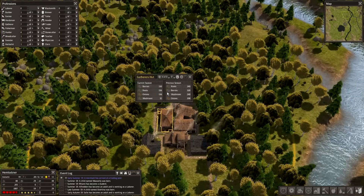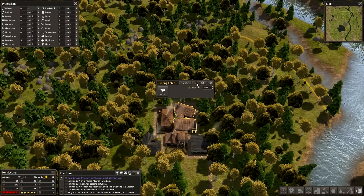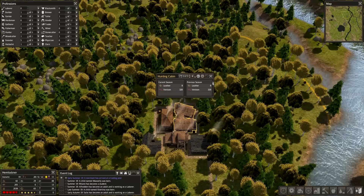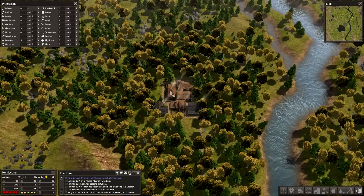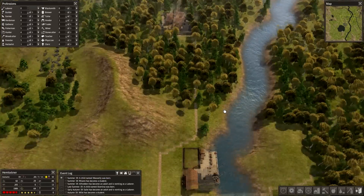As you can see here, it's increased how much food these guys are actually producing — that's a good thing. They're also getting leather. That's what you want to do in order to increase food production within gatherer's huts and hunting cabins and all that sort of stuff.